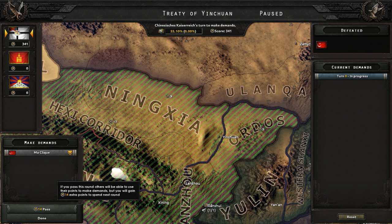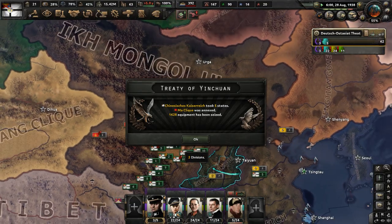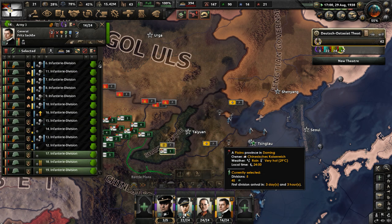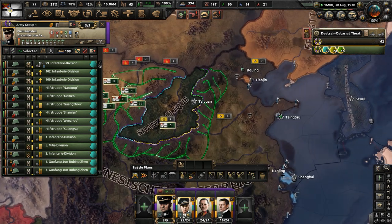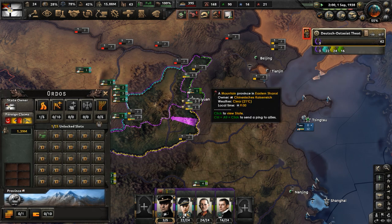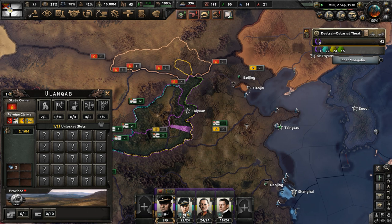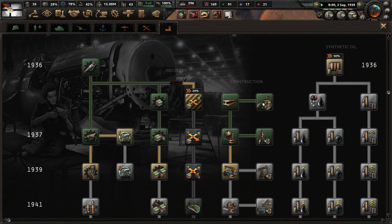Let's bring all of our army together — merge Army 4 with Army 3, and set up units for the invasion of the Shanxi Clique. We'll attack from three different sides: from the west, from the east, and from the south — not so much from the north since Mongolia is up there. We'll be attacking from the northeast as well.